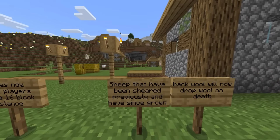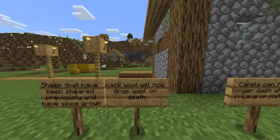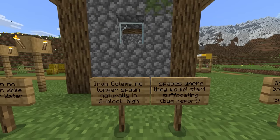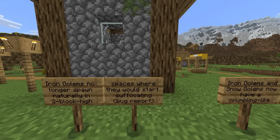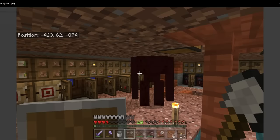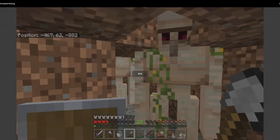Sheep that have been sheared previously and have since grown back wool will now drop wool on death. Camels can no longer dash while in lava or water. Iron golems no longer spawn naturally in two-block-high spaces where they would start suffocating — some of you have probably noticed this happening. That was finally fixed today.